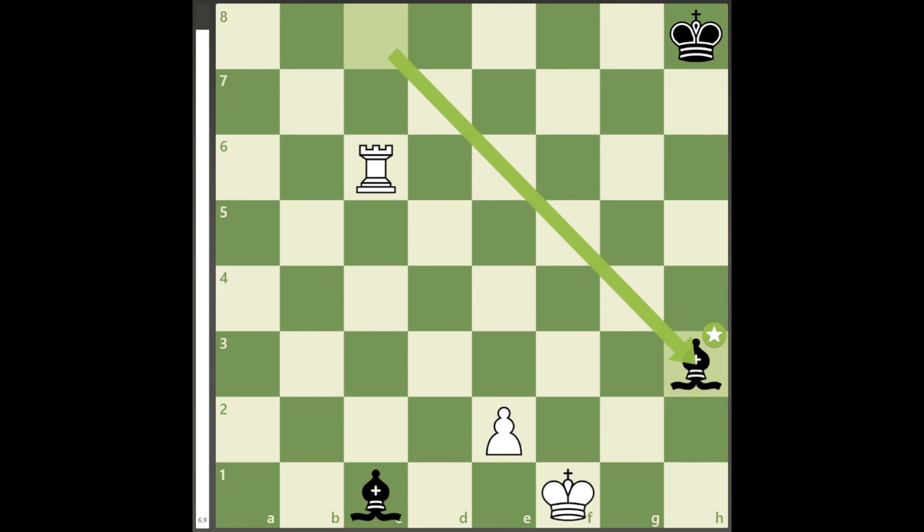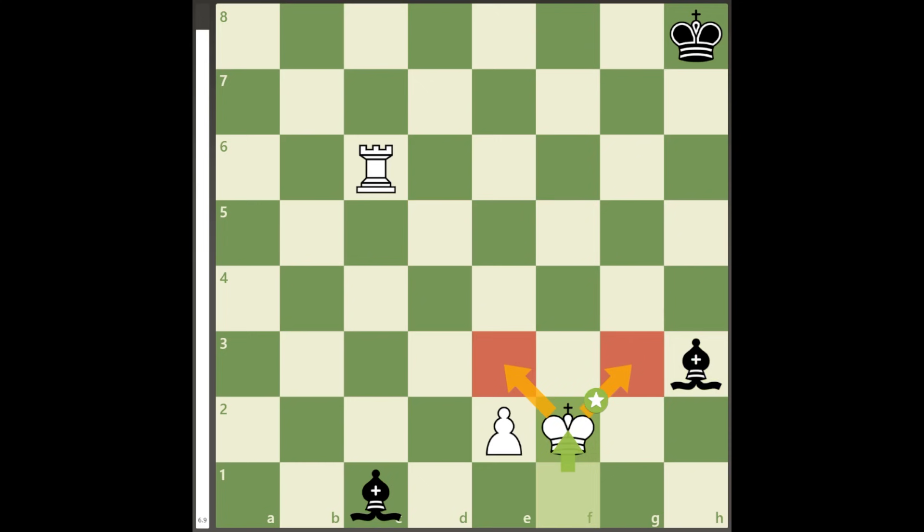In the endgame the king is best placed closer to the center, which is no exception here because king to f2 takes control of several important dark squares, which is key later.